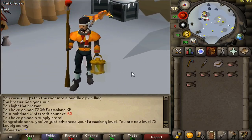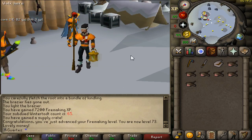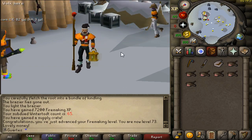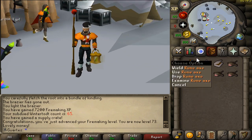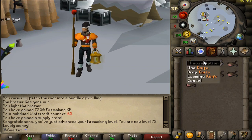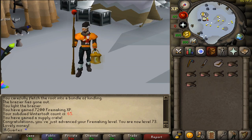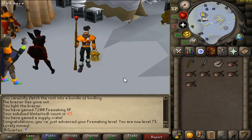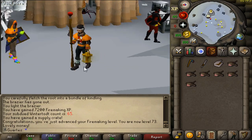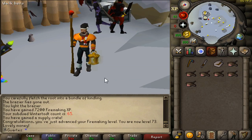Welcome to this guide. I'm going to teach you how to do the minigame called Wintertodt. To do this minigame you will need one kind of axe, any kind of axe, one knife, one tinderbox, and at least six pieces of food based on your hit point levels. The rest of the inventory you don't need to bring anything because you will need a free slot to chop the roots and get the logs to feed the brazier.